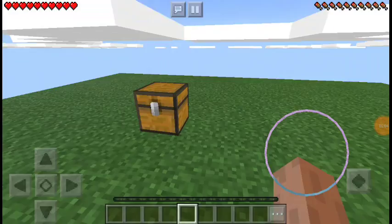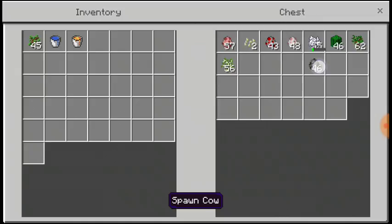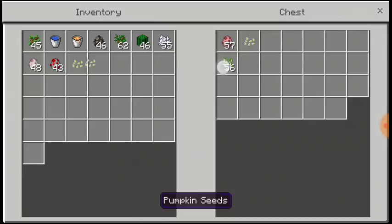Hey everyone, welcome back to another video. Today I'm playing Skyblock on Pocket Edition. I'm going to try to figure out how to do the automatic stone generator — it did not work last time, it kept turning into obsidian and I don't know why.